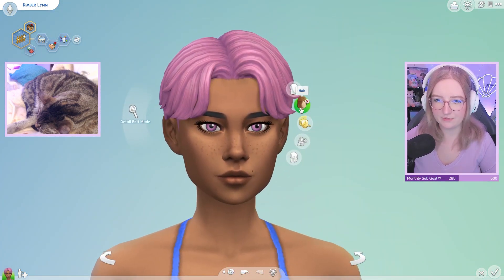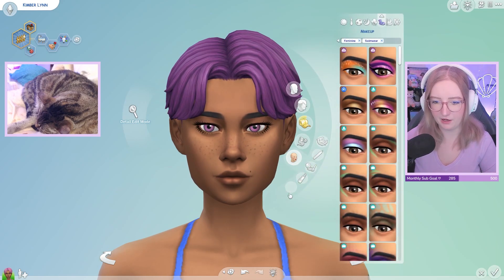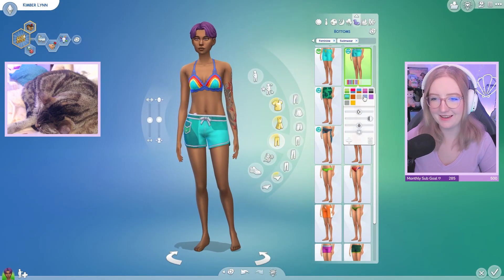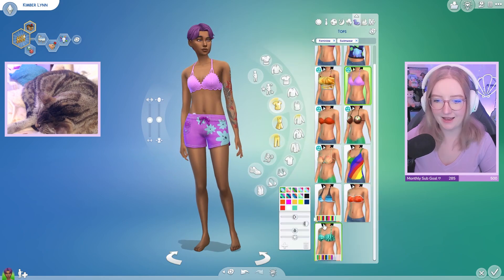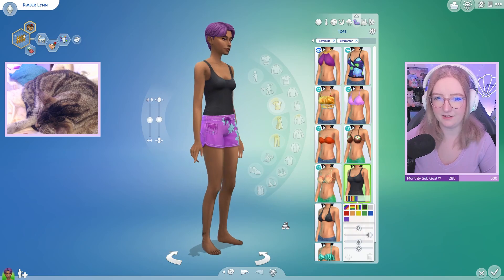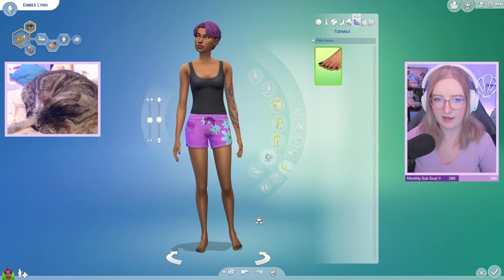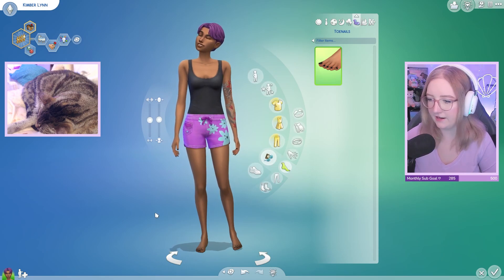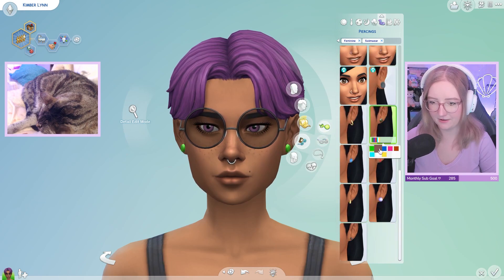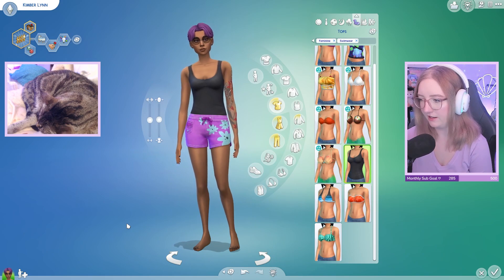They're already wearing swim shorts with a bikini top — that's what I wear for a swimsuit too. I like shorts and a bikini top instead of just a bikini bottom. I won't do a gnome suit, I'll never go down that path. I need the septum added — thanks, chat, xoxo. I love how she's kind of edgy and non-traditional but lives in a cozy little blue cottage raising dozens of children.